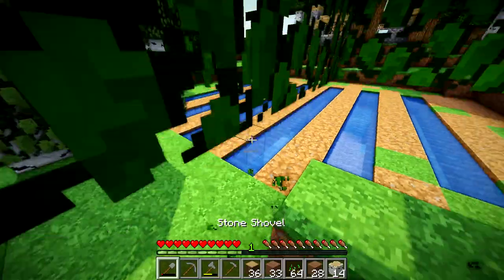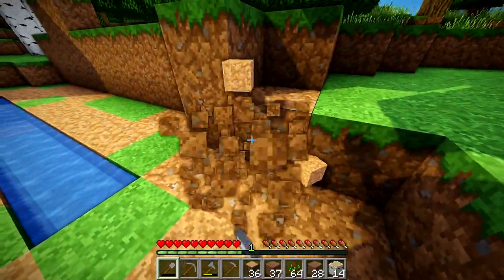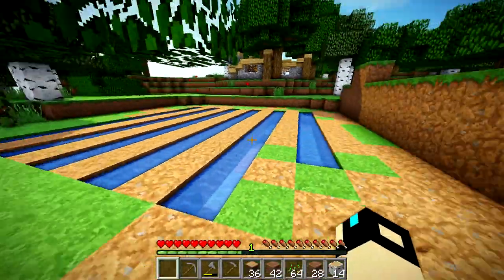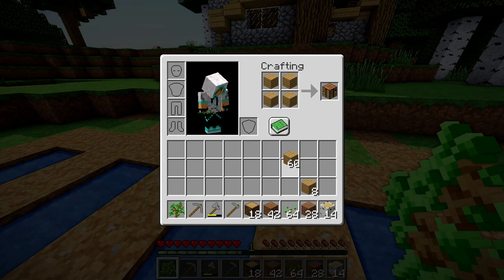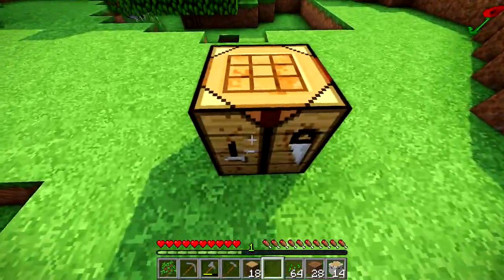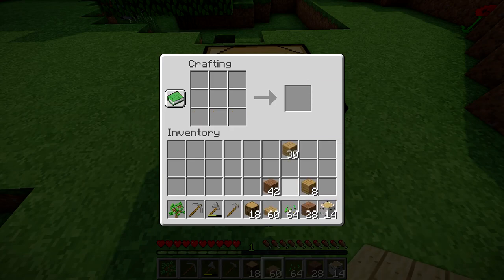With all these materials, you should have enough stuff. Our shovel is about to run out, so that's fine — it's not going to matter. Let's go to our crafting table. We got 32 logs — let's go ahead and make half of them into planks. We are going to need some half slabs, so I would get about 60 half slabs. We'll see how many we end up needing.